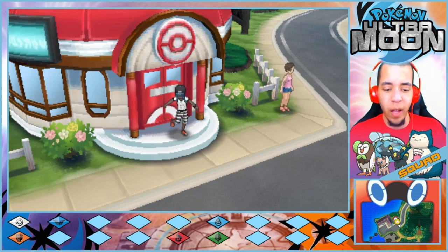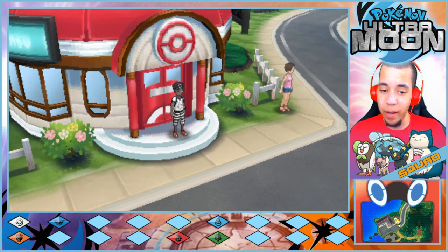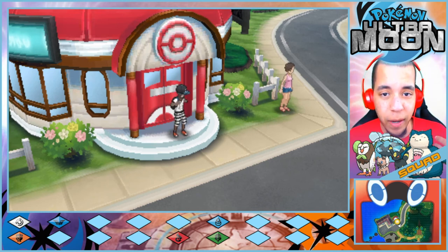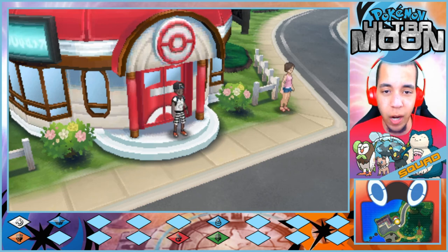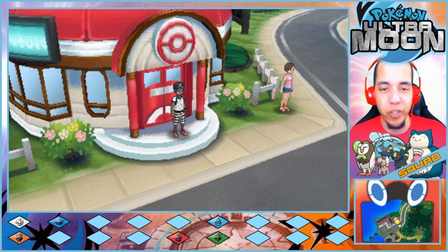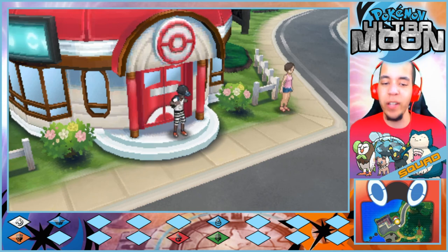In today's episode we're going to make our way down towards the lab — I don't remember the name of it — and we might start doing some Lapras backtracking. If you're excited for today's episode, make sure you hit the like button down below, subscribe if you're new. We can make this the best Let's Play on YouTube, but I need your help — hit the like button and share the video with someone you think will enjoy it.